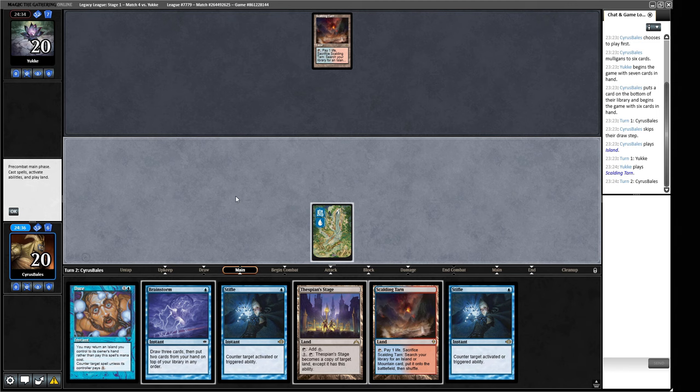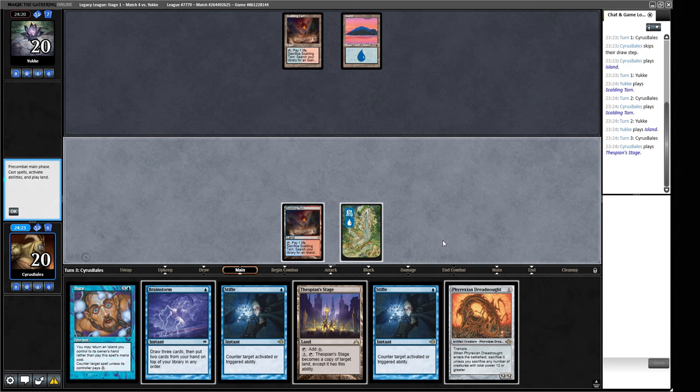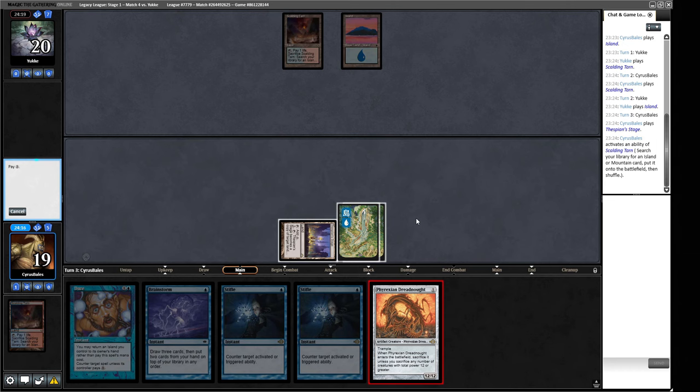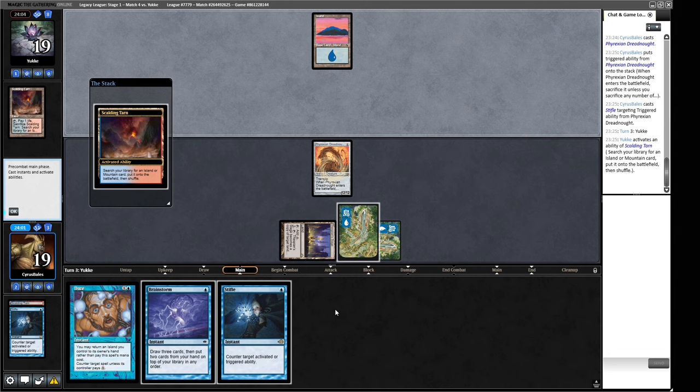A second Stifle — that does change my thoughts a little bit. I don't think I need to do anything just yet. Let's crank this. Look at this — let's just put the big guy in play! Who doesn't love a big guy? We've got a Stifle, a Daze, a Brainstorm. Apparently he's not doing anything which is kind of concerning. Are you just going to Show and Tell us this turn? Are we supposed to Stifle this? I think we are.